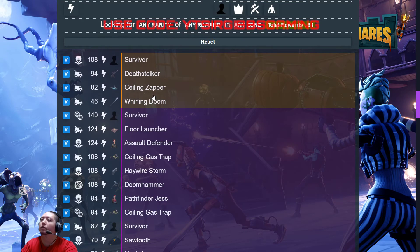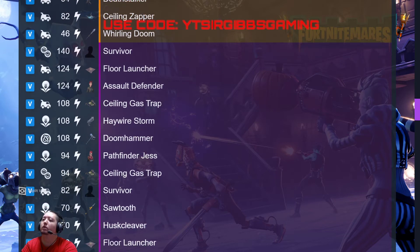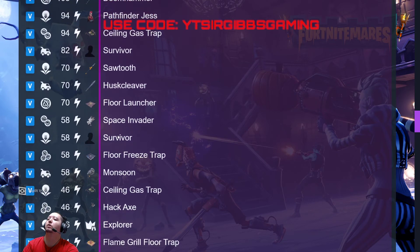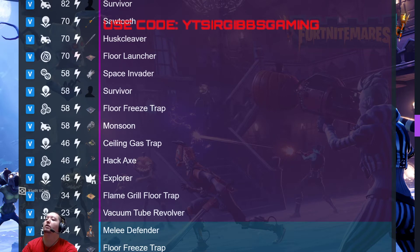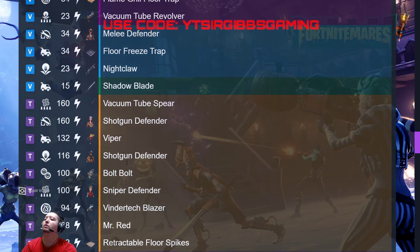We got a legendary survivor, Death Stalker, a Ceiling Zapper, Whirling Doom, epic survivor, for launcher, gas trap, another gas trap, epic survivor, assault rifle, defender, Haywire Storm, Doom Hammer, Pet Finder Jess, epic survivor again. Also Solitude, House Cleaver, for launcher, Space Invader, Freeze Floor Trap, Monsoon.